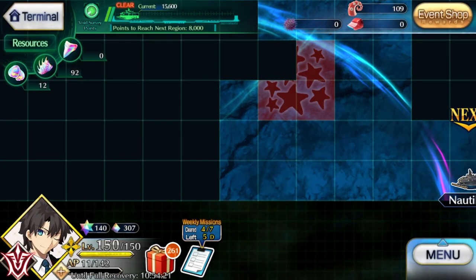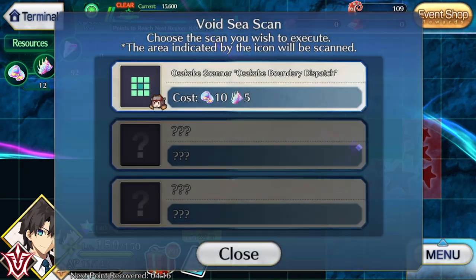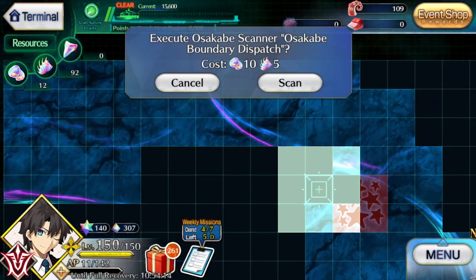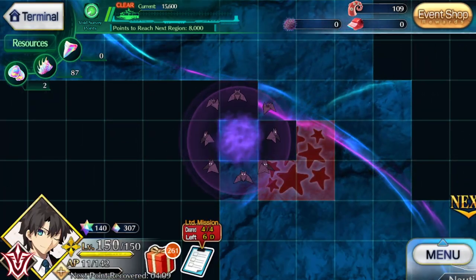In Map 1, I'd recommend doing a thorough sweep, since points in this section are far easier to get than in Area 2. Find an edge and work along it. Okie's scan pattern works best when you maintain your Y-axis and sweep horizontally, so unless you need to go around something or hit an immediate ping, try to make clean movements with her.